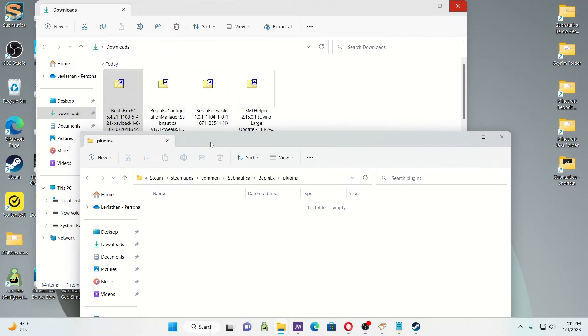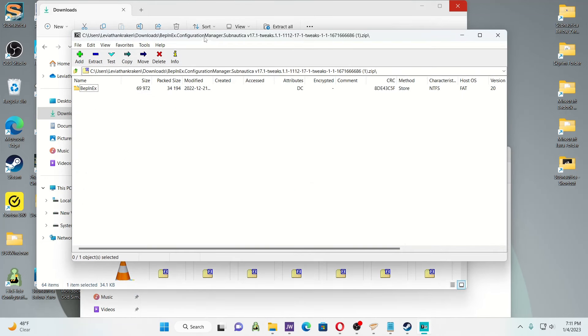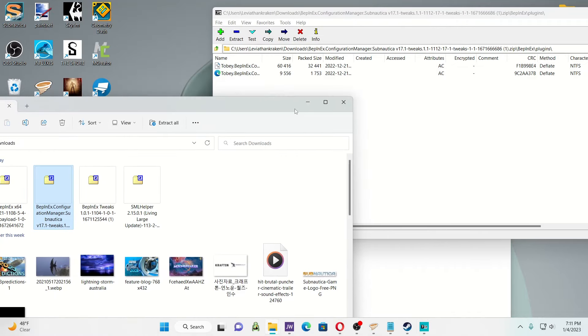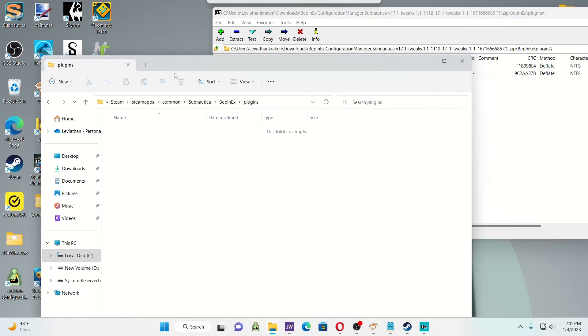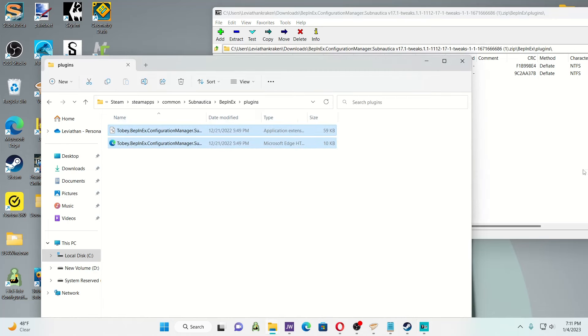Now, BepInEx Configuration Manager. Here's where I got confused at first — you see BepInEx and you're thinking, where's the configuration manager? You need to click on it and it's got a plugins folder inside. I don't know why they do it this way, but scroll through that and there you go — now you've got the files you need to put in your plugins folder.